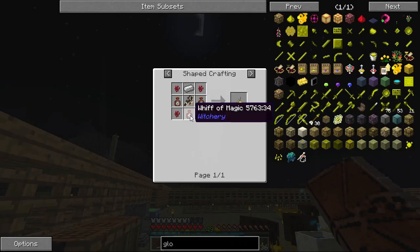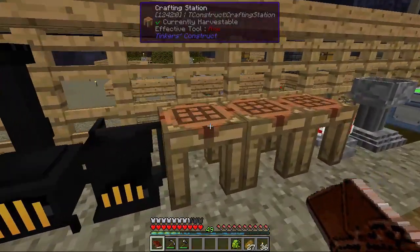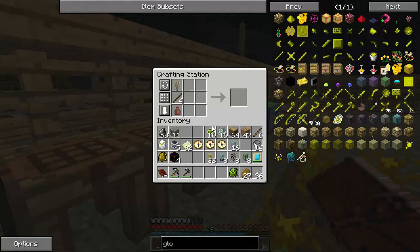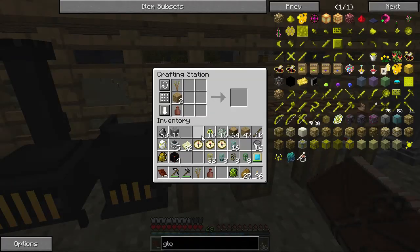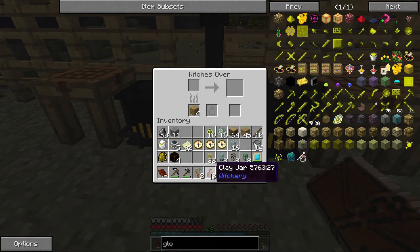What we need for that is Odor of Purity, Whiff of Magic. Wait - these two are the same? I didn't know that. I was watching the little thing on what you needed to put in for like 20 minutes because I was paranoid we were going to fail. So it looks like we need just two Odors of Purity - that will cook six. We're going to try this and really hope it works.